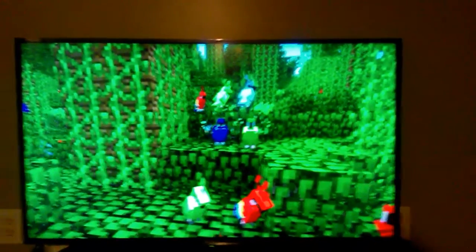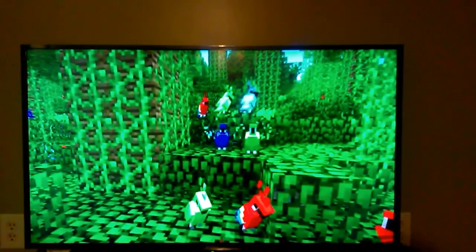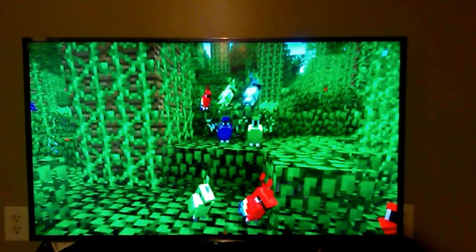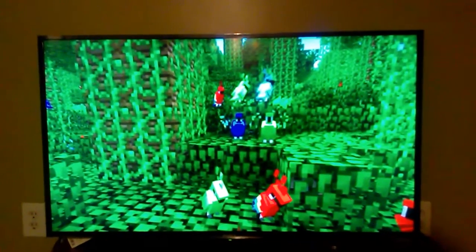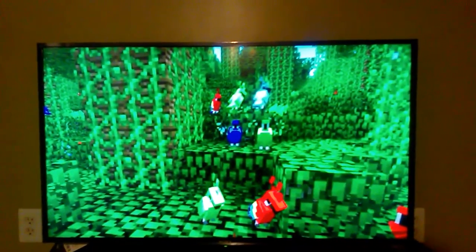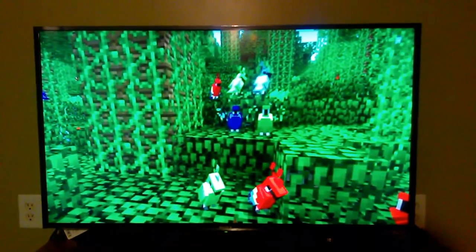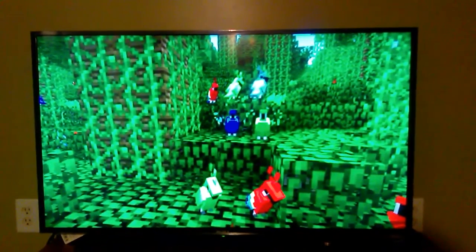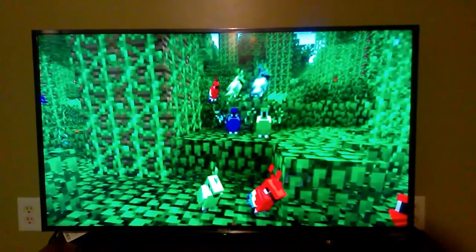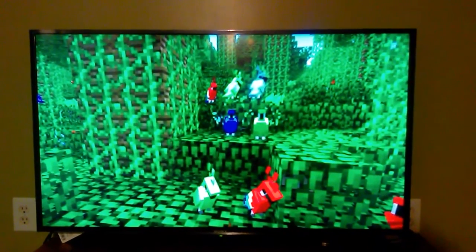You guys can see there are technically four different types of parrot skins. And since I'm an animal expert, I already know what kind they are. The red one is the scarlet macaw, the green one is the Costa Rica green macaw, the blue one is the hyacinth macaw, and the light blue one is the blue and yellow macaw.